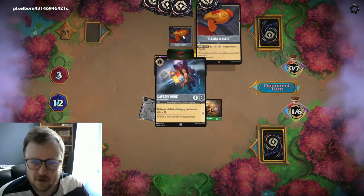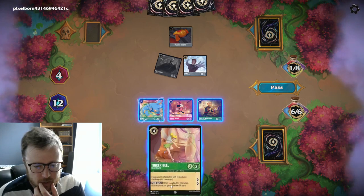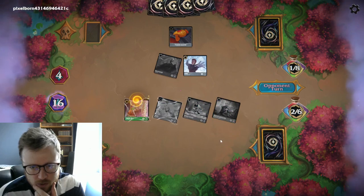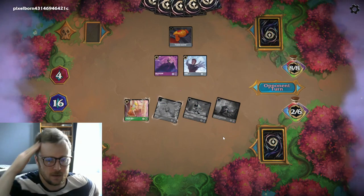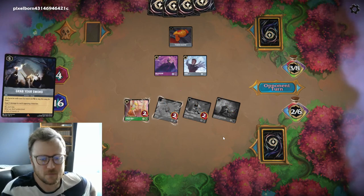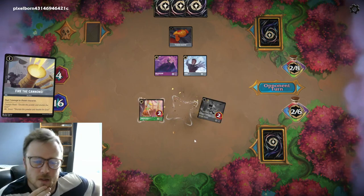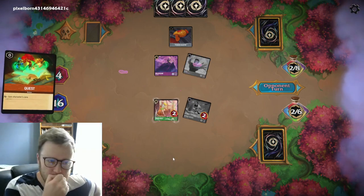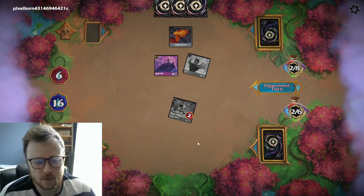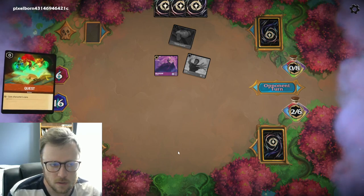I don't see people play this very much. There are cool tech options in the steel color. We're pretty much in race mode — I do not care about his cards, I'm just questing as much as I can. You have to rewire your thinking from other card games. There's a powerful AOE spell in the steel color — it got rid of my Genie. Now I can only quest for three. And he removes the Tinkerbell too. Grab Your Swords is the kind of card that swings these matchups.